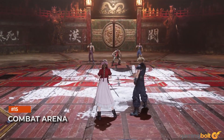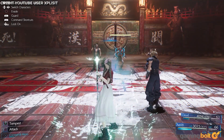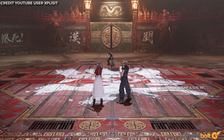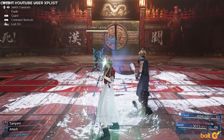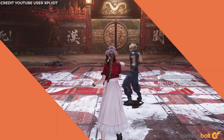Combat Arena. Speaking of limit breaks, while they're not used very often during combat, they can be very useful when you do use them, and Don Corneo's Combat Arena is a great place to get more of them. Completing challenges in this arena will net you more usable limit breaks, and it's a good idea to invest time into them.